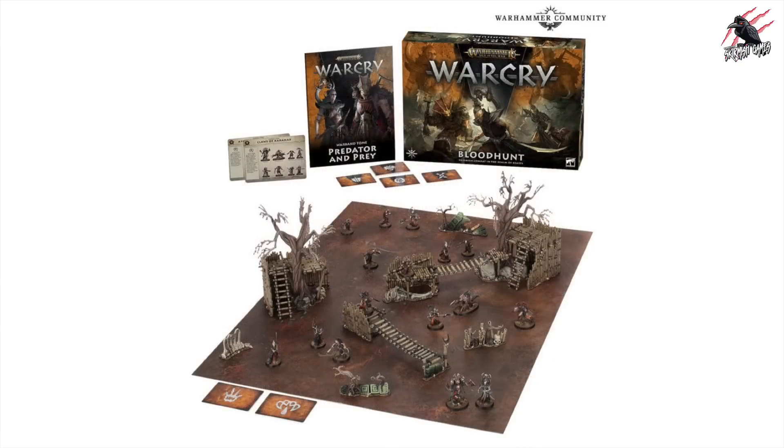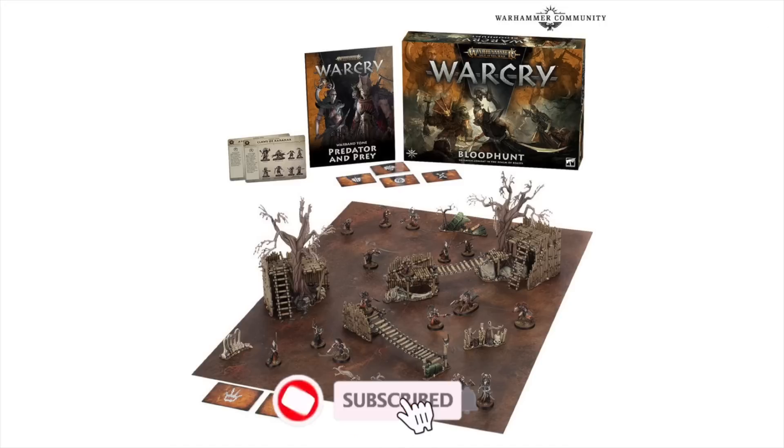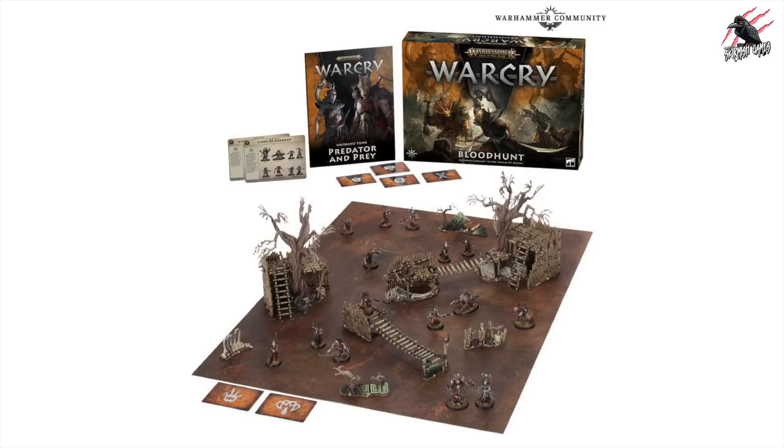We've still got quite a lot to go through - this week is packed. I really thought it was going to be quite a quiet week. But here we go, we've got War Cry next - War Cry Blood Hunt - also available to pre-order this coming Saturday. This is also the third box set for this season of War Cry. Although it doesn't look like a lot of terrain, the models are very good and they've done a fantastic job on the warbands again. In the box you're going to get two really cool warbands, some extra terrain, fighter cards, ability cards, and a new warband tome book called Predator and Prey.